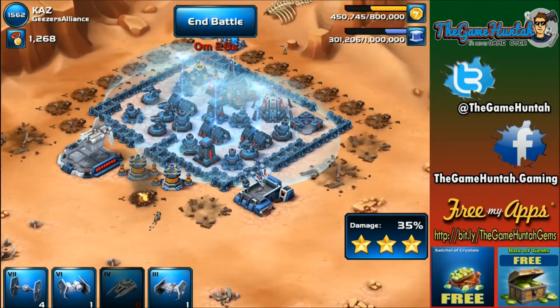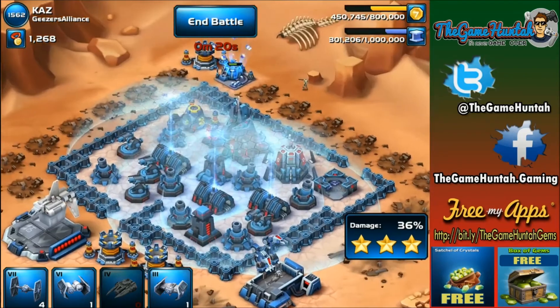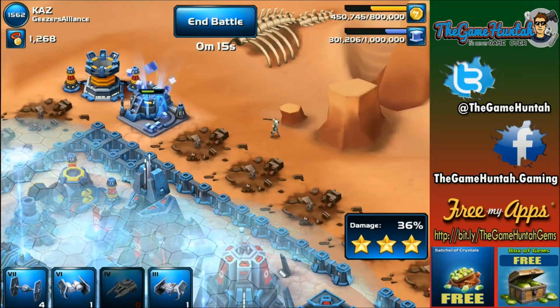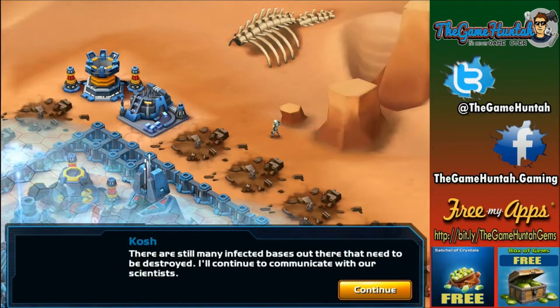I noticed — and probably you guys noticed also — that the mortar doesn't do enough damage. Like in the past, remember, you used to kill infantry units in one shot, but now it's a little bit tougher. So just be careful if your base is only mortars. I know that a lot of people like to have a massive all-mortar base, but that's not recommended now. I would probably suggest you try some rocket launchers. As far as I know they increase the range, and they also decrease the damage of the rocket turret. Alright, that was good — good mission.